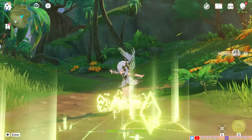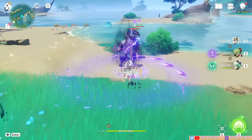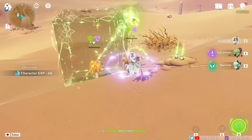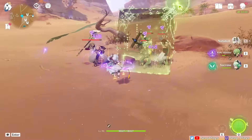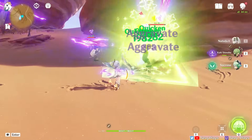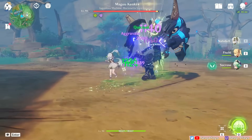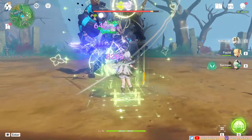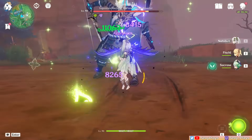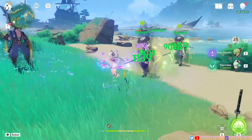Nahida's normal attacks are a 4-hit combo with standard ICD. These are mid-ranged attacks launched in a line in front of her, which gives them the potential to hit multiple enemies that are lined up properly. Her charged attack is a stronger attack with a separate ICD — it summons a cube that collapses to damage a target area and can hit multiple enemies if they're fairly close together. Chaining normal and charged attacks is relevant for on-field Nahida as a source of Dendro damage application, with charged attacks giving faster Dendro application at the cost of more stamina drain.